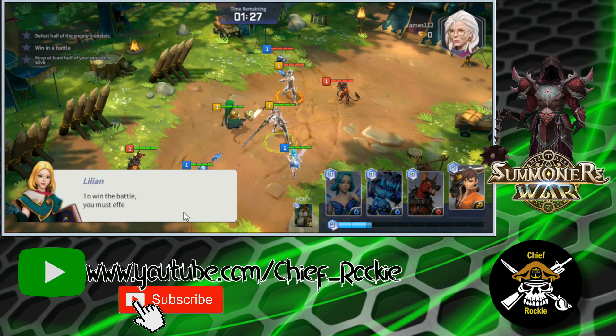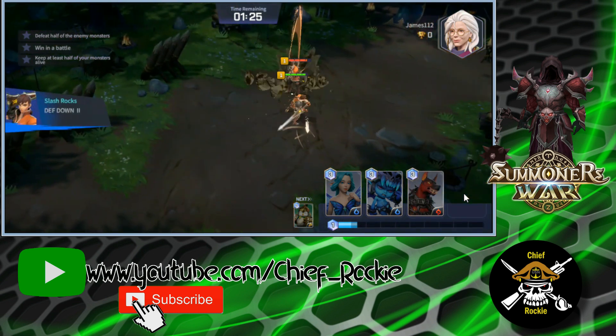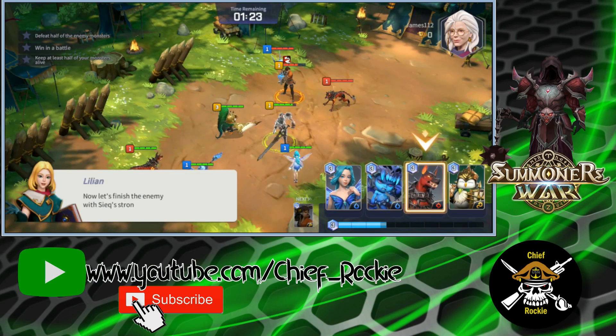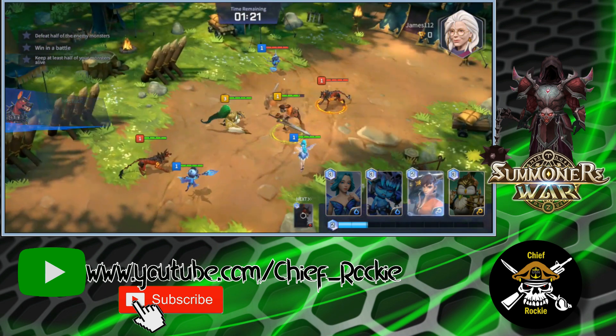Alright, let's see here. To win the battle you must effectively link the scales of the monsters. So let's click Roid — weaken, defense, enemy — try using Roid's skill. Okay, so these are like cards instead of the regular Summoner's War where you control the unit, and it looks like as the battle progresses you use the card. That's pretty cool.